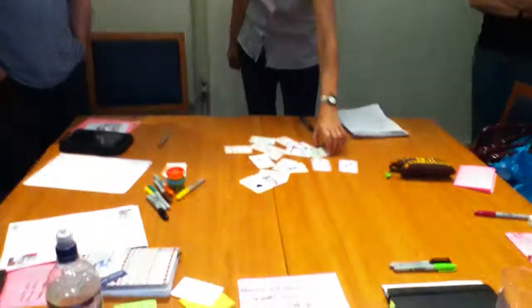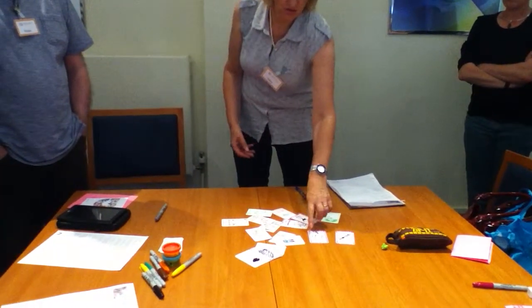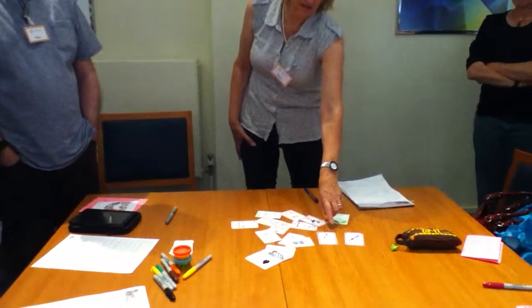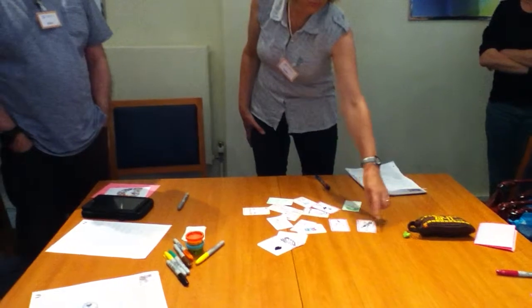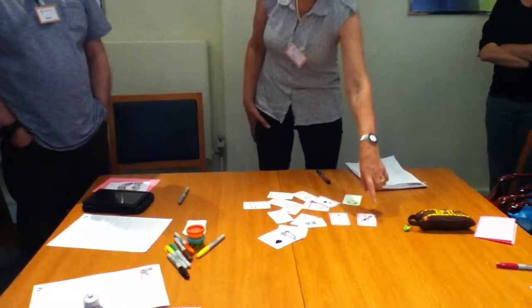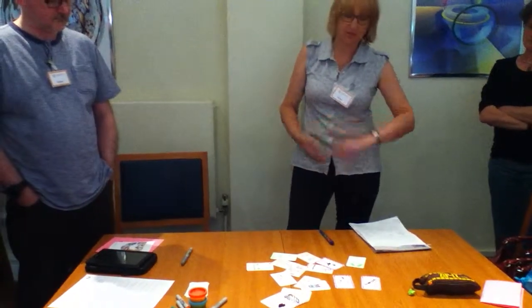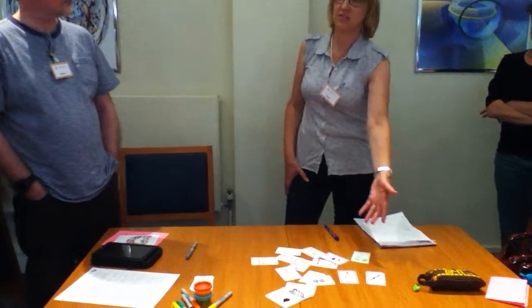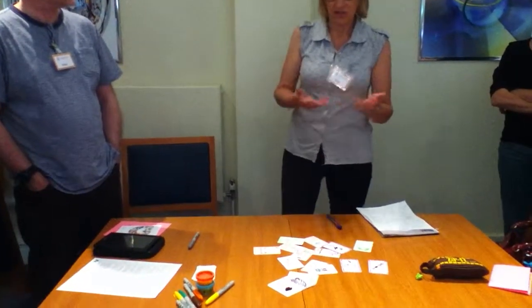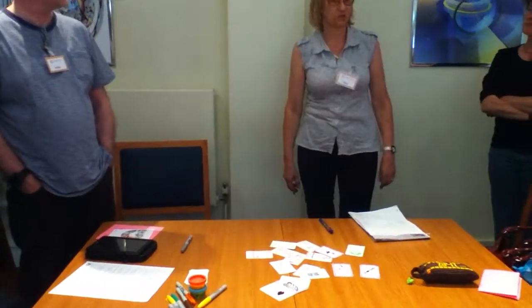We did discuss changing the format of our cards slightly so that, for example, we would have Arts at the top, 700 to 799, and then more specifically at the bottom — music, 780 — instead of just having a picture on one number, so you'd say 'can I have an Arts card?' to try and tie up the numbers with the actual subjects.